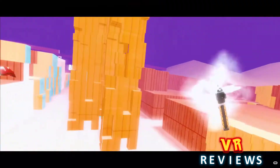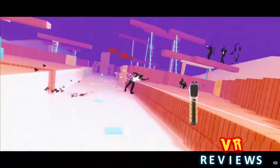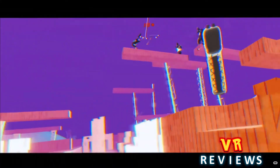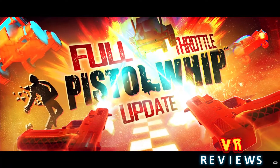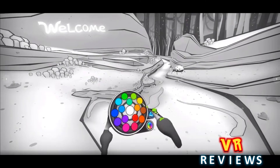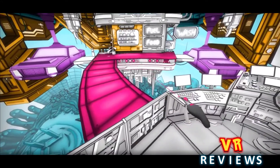Next up we have the full throttle Pistol Whip update which adds a new Mad Max inspired map and two new modifiers. One called Scavenger, where you have to pistol whip to reload your gun, and the other called One and Done, which removes all armoured enemies in the game.